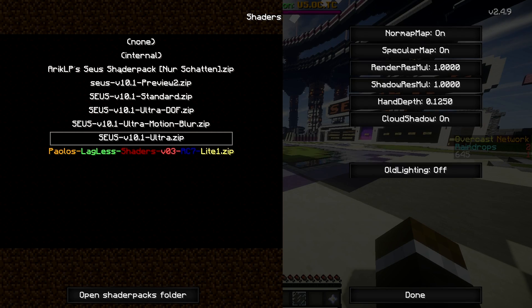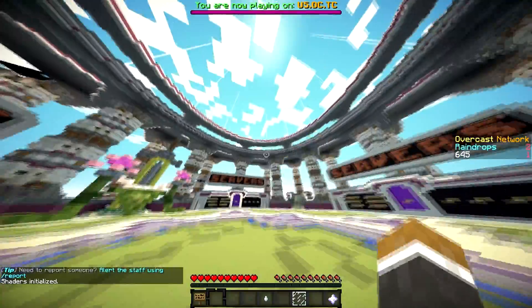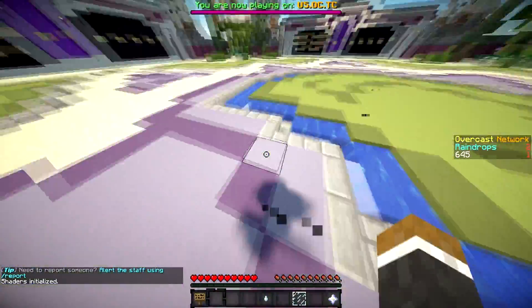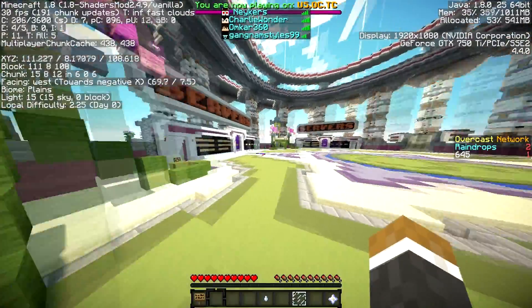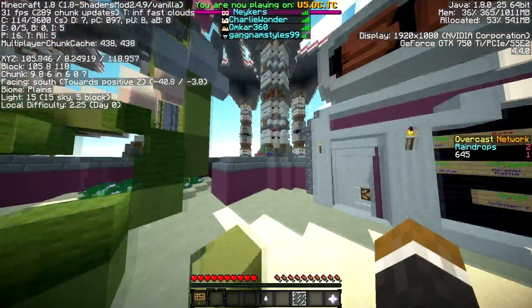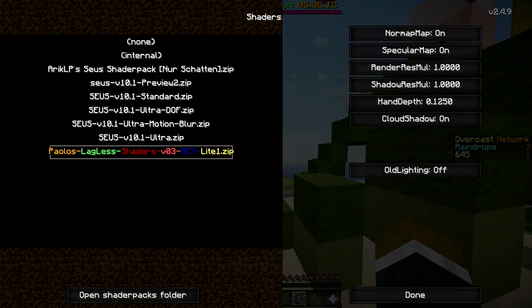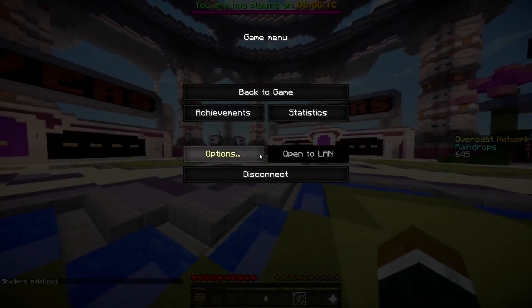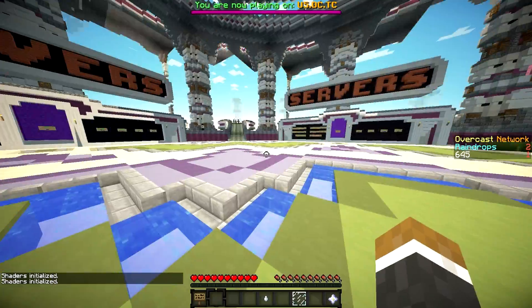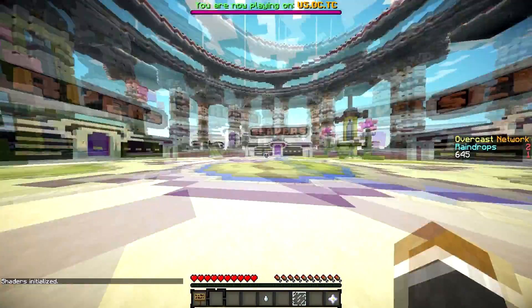These two shader packs I have right here are Rick LPS2 shader pack, which I showed in my previous video — you can see there's less detail but it's still technically shaders. It does boost fps a bit, though not that much since I'm not using Optifine right now — sitting around the 30 mark. And also Palos — I'll just call it Palos Legolas shaders — that also boosts it quite a bit. I think Rick LPS actually boosted more than Palos.